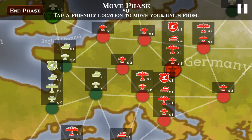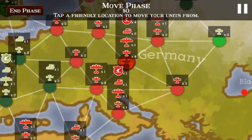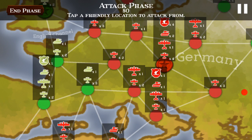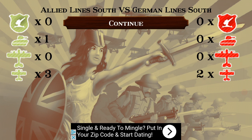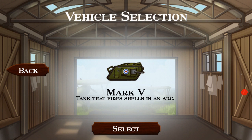Hmm, did I already do all my moving? I guess I already moved all my dudes. Now it's the attack phase. I'm going to start small — get two aircraft and a tank. Is it too far away? I guess it's too far away. We can always spare these guys to go out there and do something. We can play as a Mark V, a tank that fires shells in an arc.